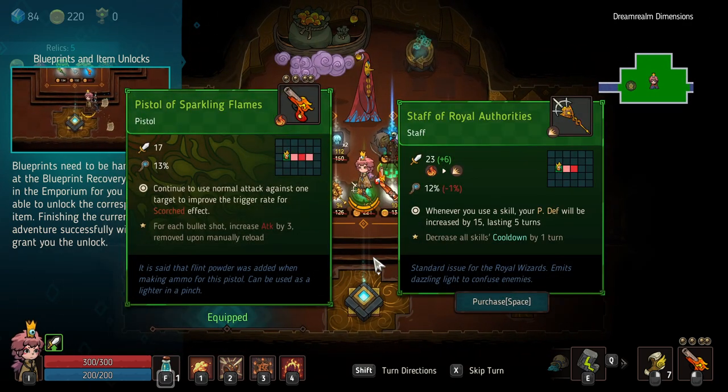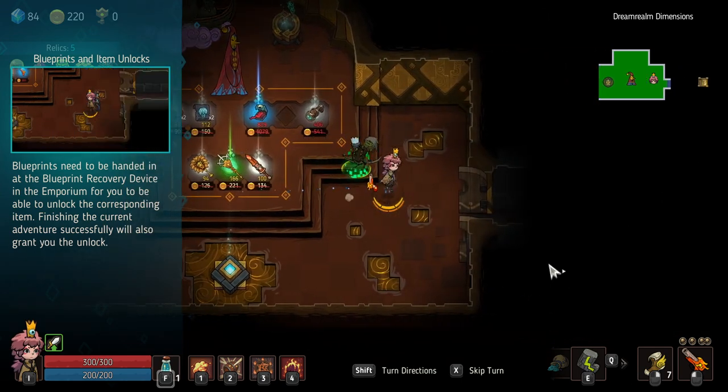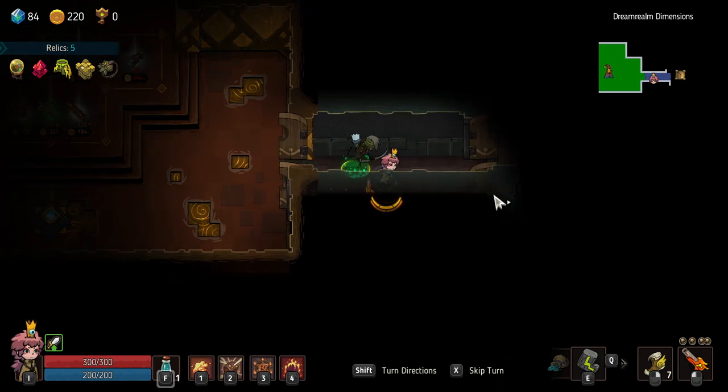I like that weapons are extremely cheap — 166 for a weapon is a joke. Whenever you use a skill, P defense will be increased by 15, lasts 5 turns — this is nice. Decreases all skill cooldowns by 1 — this is a skill. Focus weapon. Let's go with our gun.